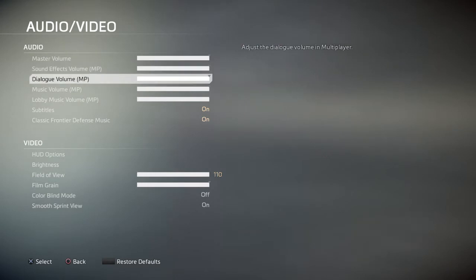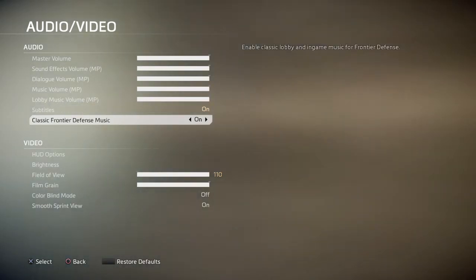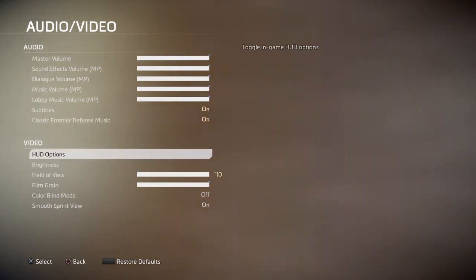Audio and video is a little bit different. You can have subtitles on to see your faction member speak, especially if you've got Marvin, because then you can see what he says. I've got classic frontier defense music on at the moment, which you can probably hear — some nice music. It's a bit different to the normal one, which you wouldn't normally hear.